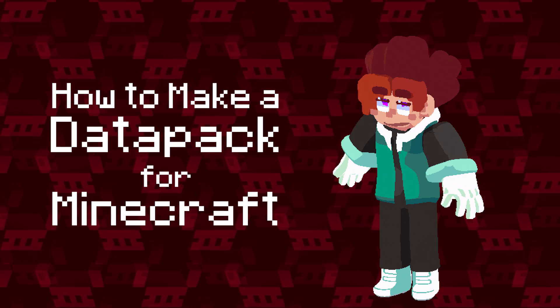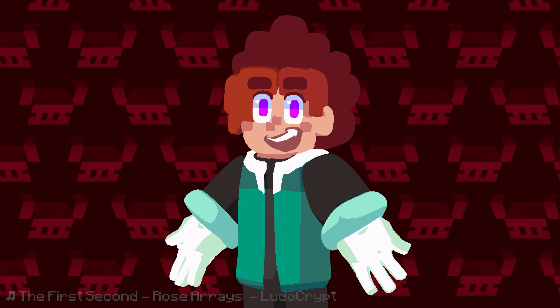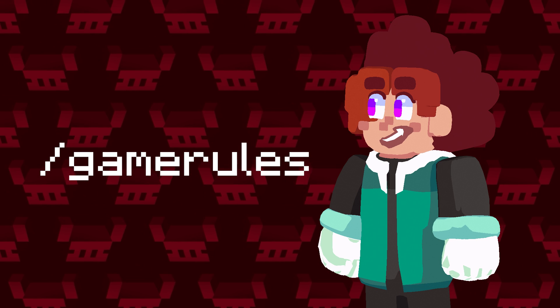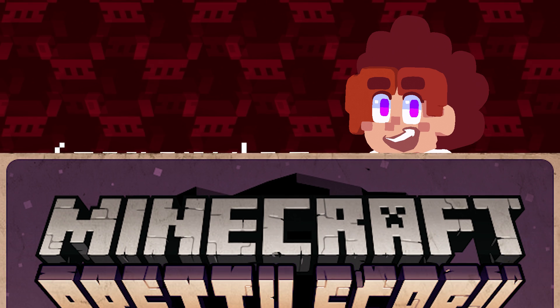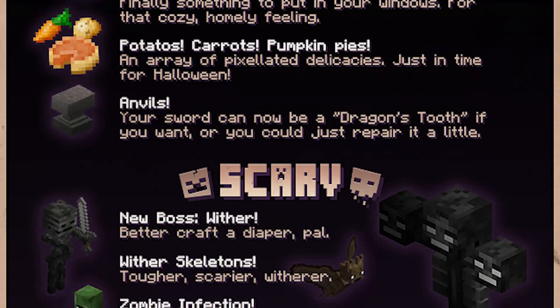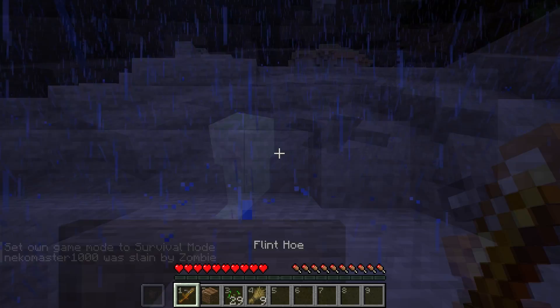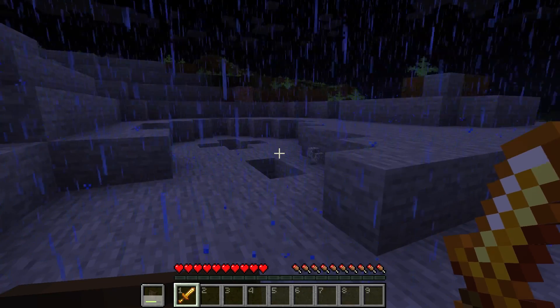How to make a datapack for Minecraft. Minecraft is really customizable. Game rules were added in late 2012 with the release of Minecraft 1.4.2's Pretty Scary update, allowing you to enable and disable certain game mechanics, such as whether or not you drop all your items when dying, or whether or not mobs have the ability to destroy blocks.